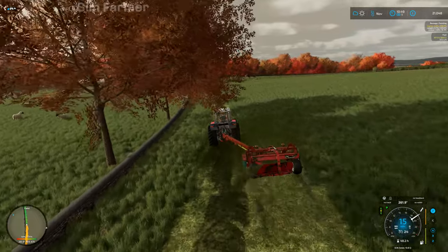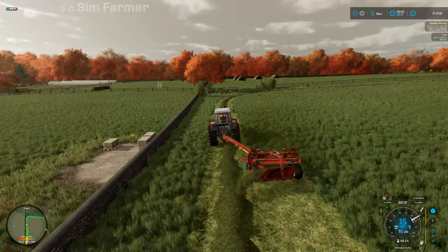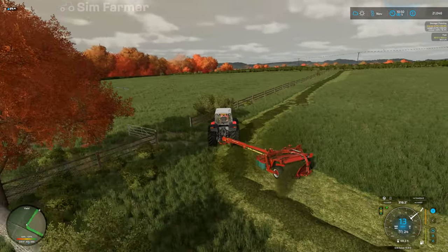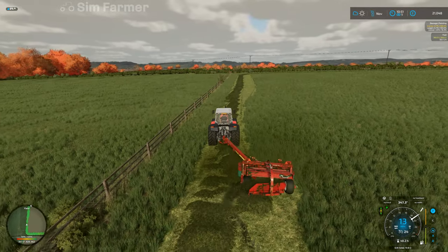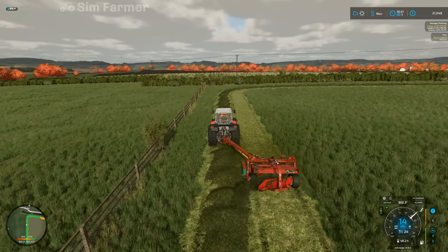I was hoping to try and get a small forest area — there's only that one small forest area on this map and it's quite expensive to buy — so we won't really be able to do much in the way of forestry this winter. It may be a case of just selling the crops and then skipping through to spring so we can then start doing some more field work.